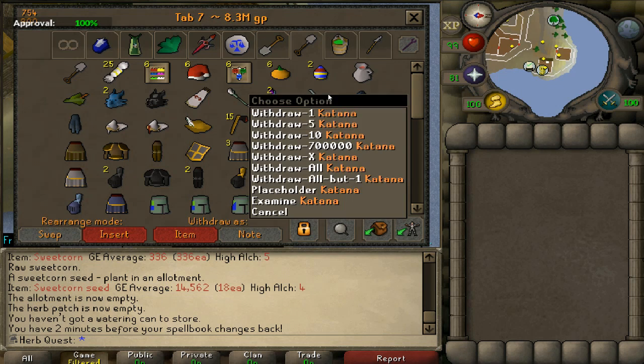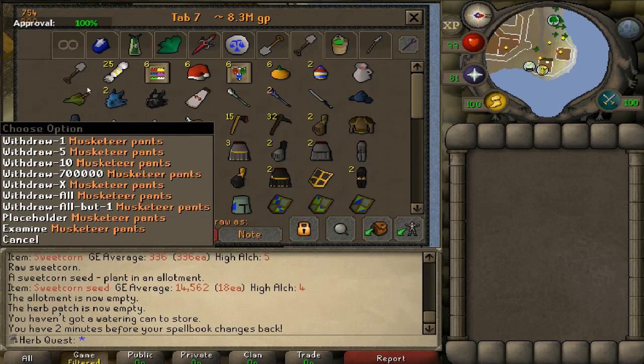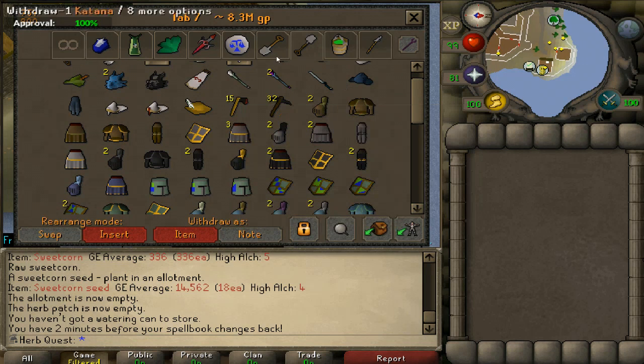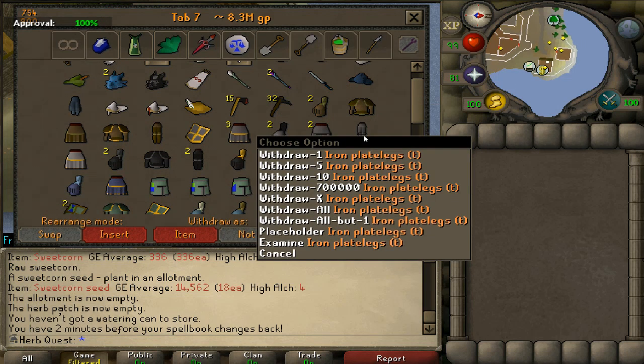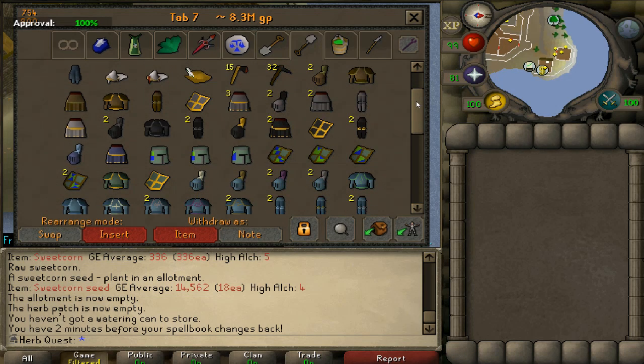Here is my clue scroll reward tab and holiday tab. I've got the large spade from over 500 easy clues, the katana, deerstalker, musketeer pants, a robin, some trim pieces, and miscellaneous pieces. A lot of my trimmed armor is in my player-owned house — I don't have it anywhere near complete yet, but I do have a few full sets in there.